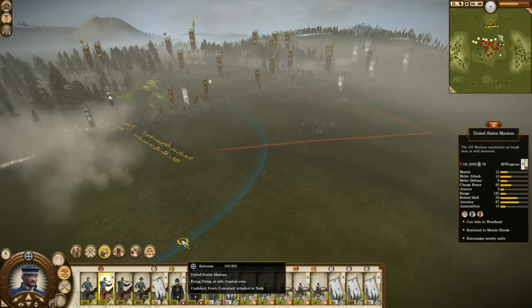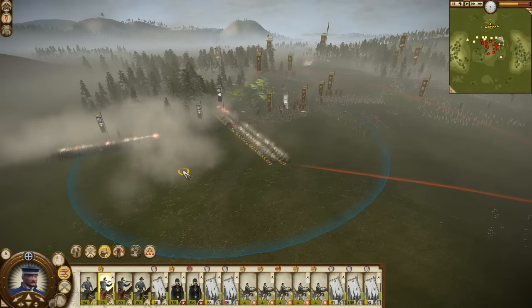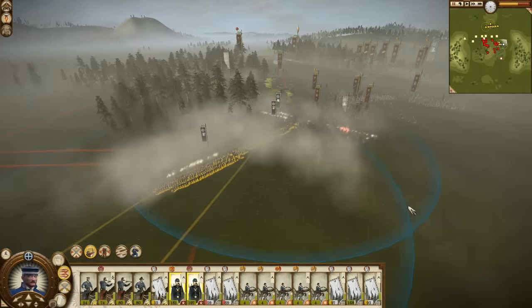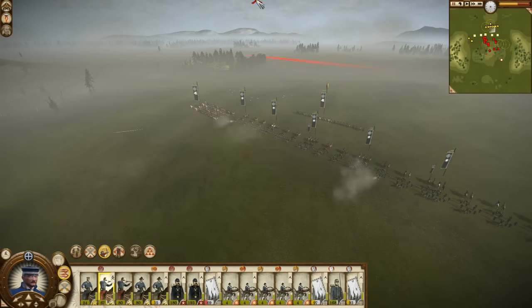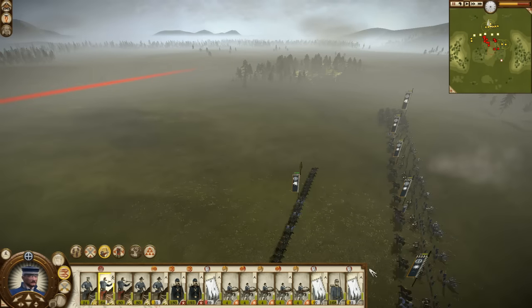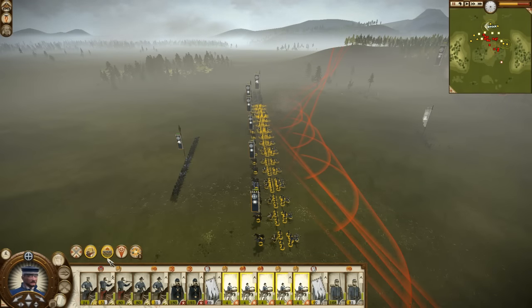Oh dear — they broke your lines on that side. Do they have a lot of melee units? We're gonna have these units pull back onto this hill. Yeah, they have a lot of melee units. Let's have them run. These guys will block the retreat. My FPS right now — we're gonna fix this, guys, don't worry. There was no canister shot — we will use shrapnel shot.